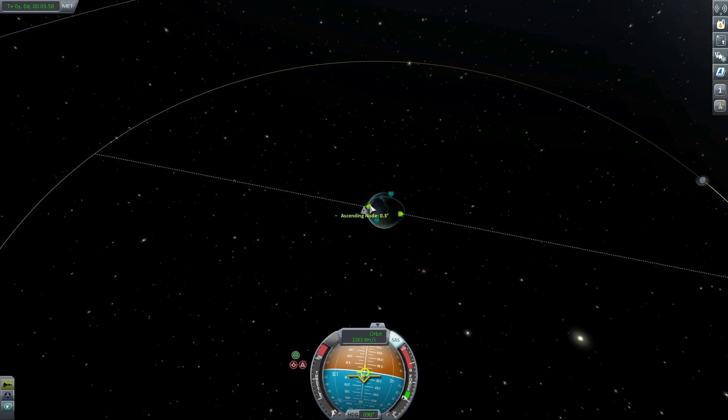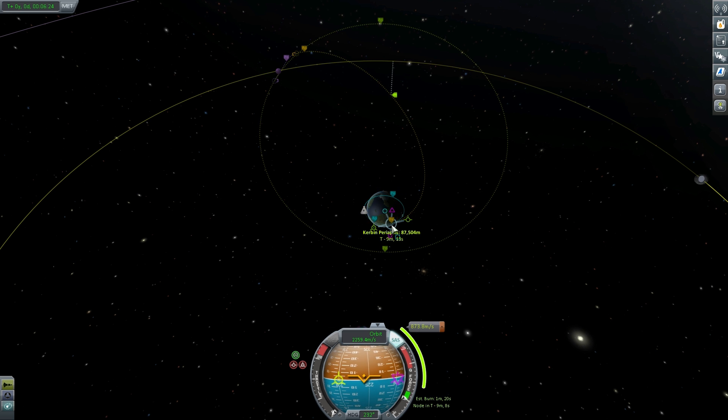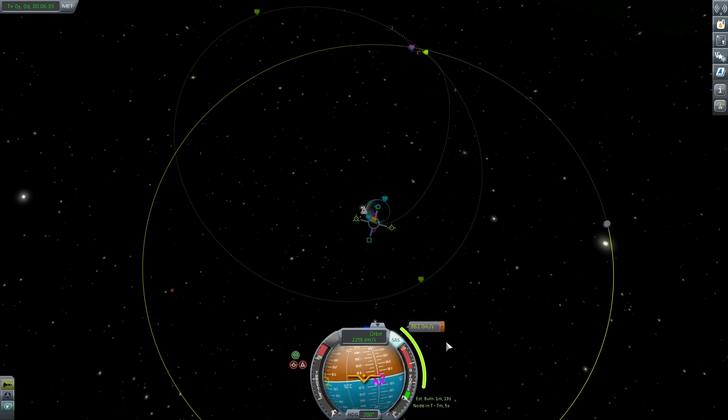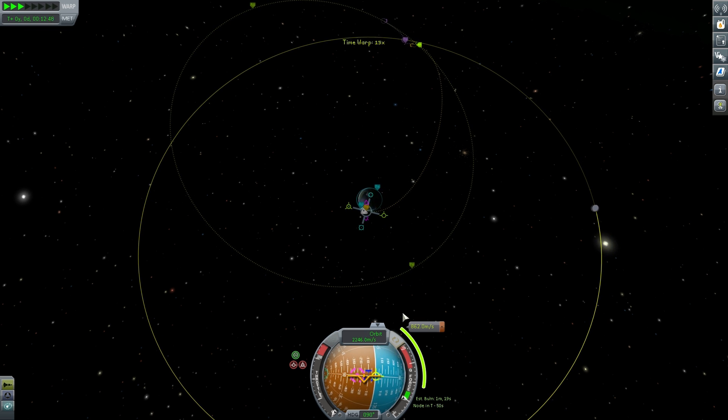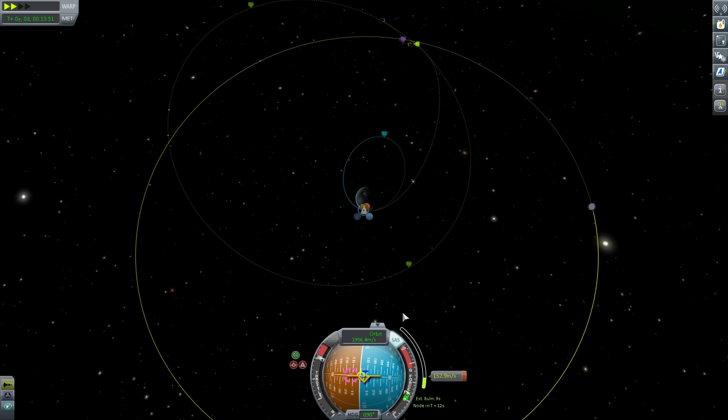The next step is getting our inclination correct and perfectly level with the Mun's inclination — just making a slight ascending node adjustment. Our current inclination is 0.3 degrees, so we're not out by much; just a very small anti-normal adjustment. Then we'll set up our Mun encounter maneuver. Interestingly, the delta-v needed to get to the Mun is around 850 meters per second — that's about one tenth of the real value to get from low Earth orbit to the Moon, which is around 8,000 meters per second.